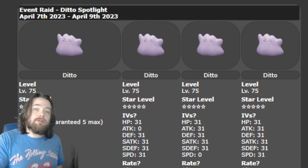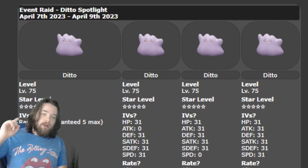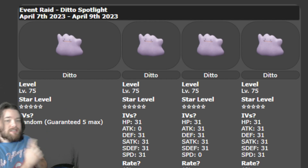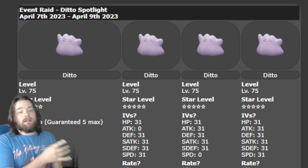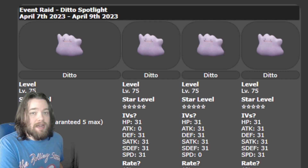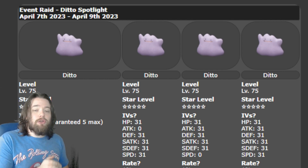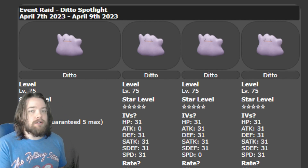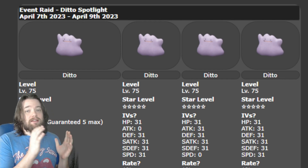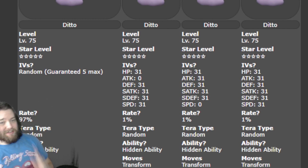There are plenty more Dittos around the map so I can continue trying to get a better one. There are actually multiple instances of Ditto that you can find while doing these raids, and all of them are gonna be five star level. There's one you can get with random guaranteed five max IVs, which is what I've encountered for the most part. There's an option with five IVs and a zero Attack IV, which is ideal for special attackers taking less damage from stuff like Foul Play. There's an option for a zero in Speed, which is ideal for Trick Room Pokémon. And there's an option for a perfect six IV Ditto — all of which are at a one percent encounter rate.